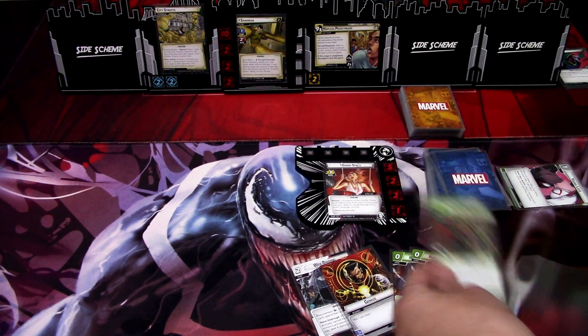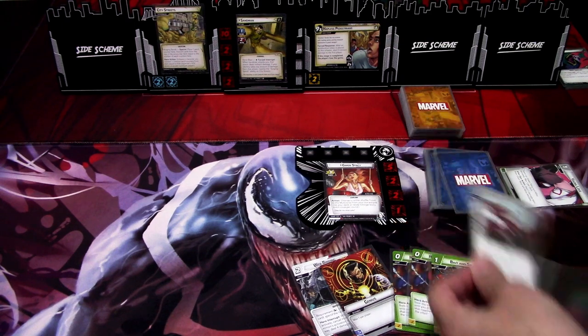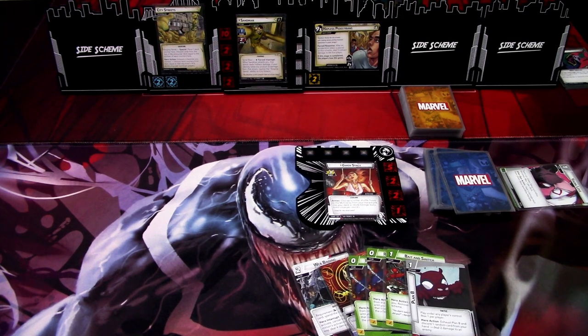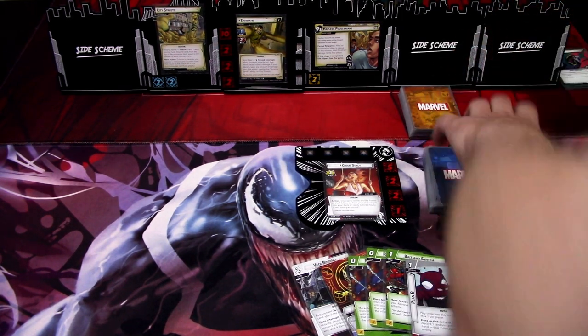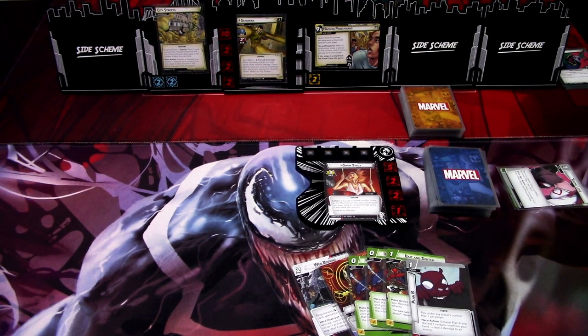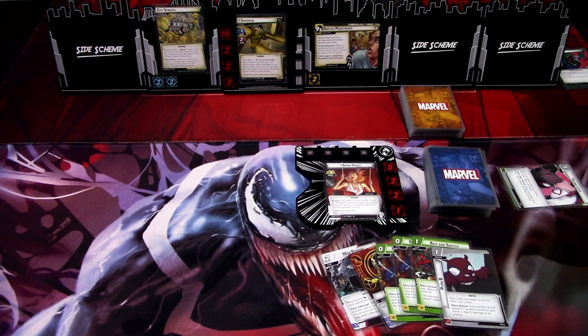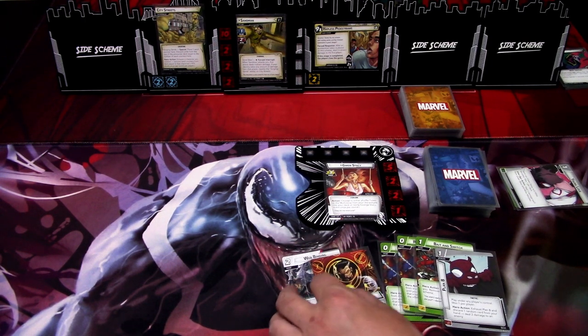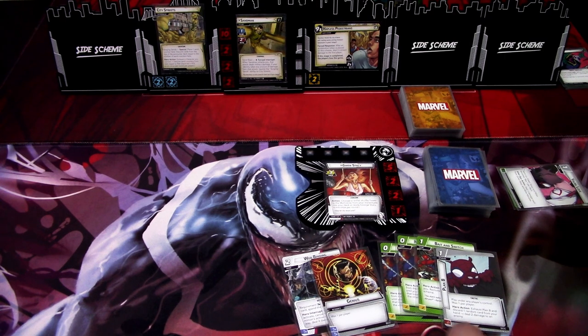We draw two new cards and get another Bait and Switch and Plan B. I think we can do something with this. When Gwen Stacy takes an action, she can either shuffle a Ticket to the Multiverse from your discard pile back into your deck, or ready Gwen Stacy once per round. So if we get the Ticket to the Multiverse we can get it back into the deck and use it as a double wild resource. We'll go to Hero Mode.